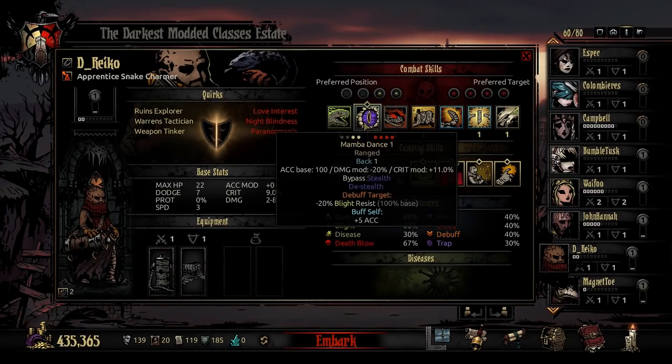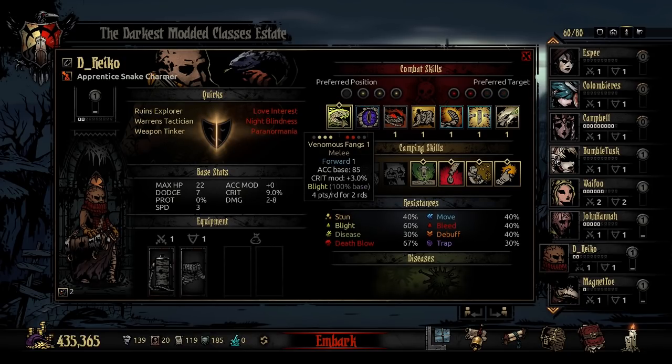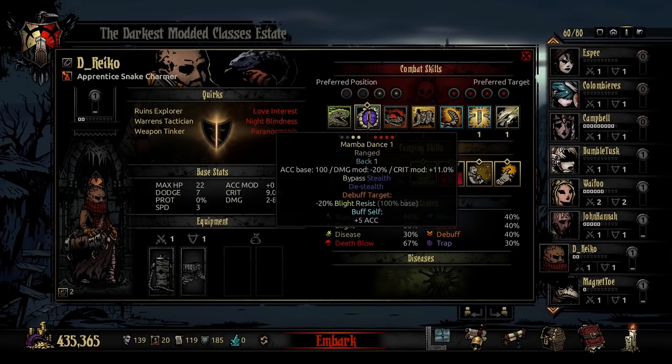Next in the charmer's kit is Mamba Dance. Mamba Dance can be used in position 1 or 2, targets any enemy in any position, and is a ranged attack that sends you back 1. It has accuracy base 100, a damage modifier of minus 20%, and a plus 11% crit modifier — which is significant. It also bypasses stealth, de-stealths a target, debuffs the target for minus 20% Blight resist at 100% chance at level 1, and buffs self for plus 5 accuracy. A nice follow-up after pushing forward with Venomous Fangs, with great utility for de-stealthing and Blight resist debuffing.